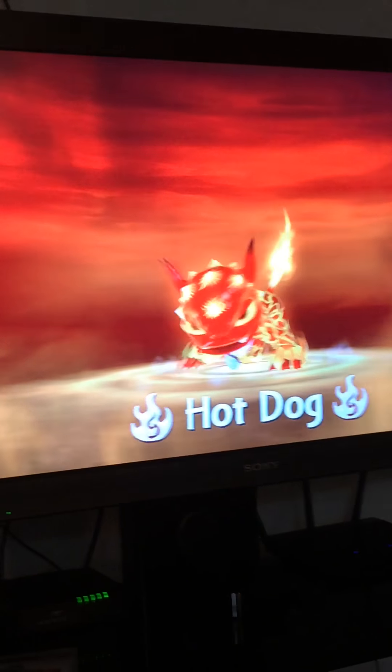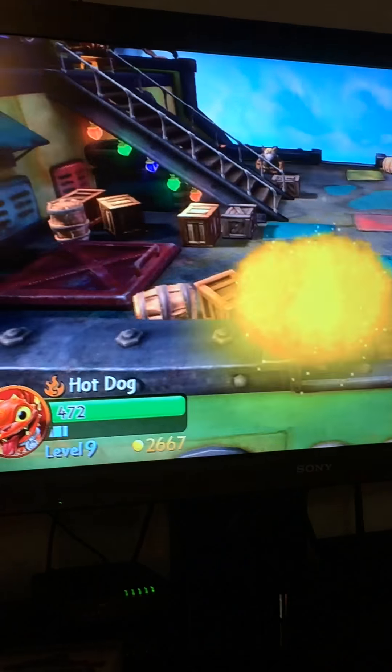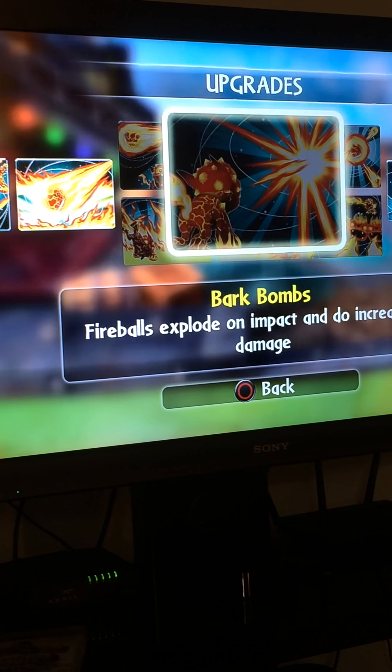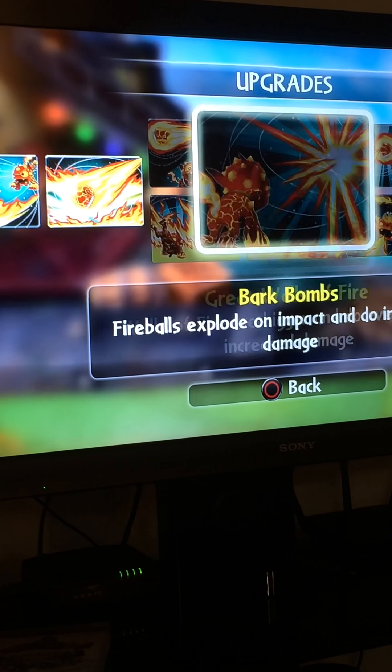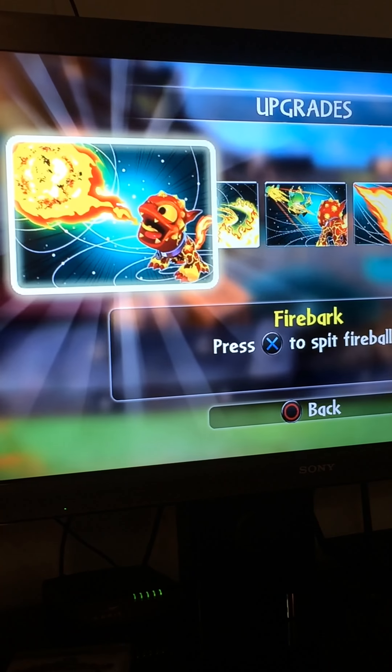So let's now do Hot Dog. Level 9. He doesn't have his pass — hopefully it's not chosen. They might have chosen to just not get any upgrades on that path. He's got everything besides the pass upgrades.